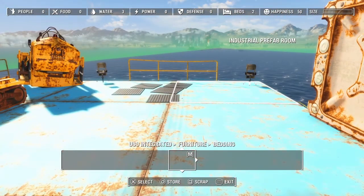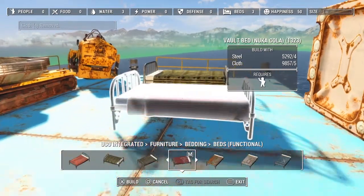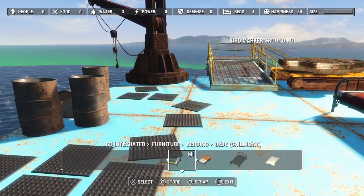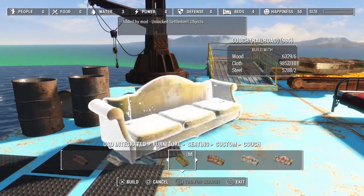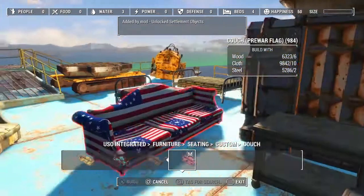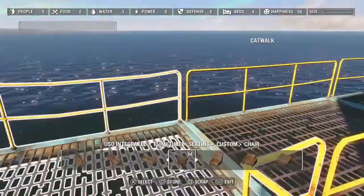We're going to use USO — Unlock Settlement Objects. If you want to watch any of my settlement builds, it's very important for me to have Unlock Settlement Objects; it really does help me build different and cool settlements. I don't have the Place Anywhere tool — someone asked me that. The Rug Glitch and Column Glitch have worked fine for me. That said, I'm not against trying Place Anywhere again.